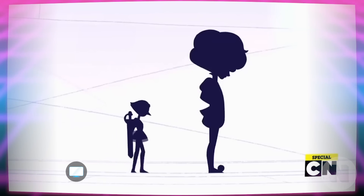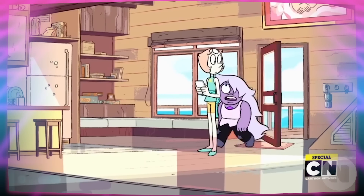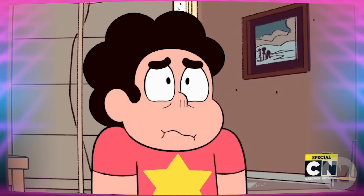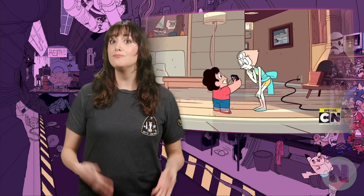Steven decides he needs to talk to Pearl about what he saw in his vision. He has another psychic dream — this time it's about Pearl being the one who shattered Pink Diamond. Confused, he asks Pearl to set the record straight, but she's physically unable to do so. When Steven receives a text from Pearl later asking to talk, it turns out that a mysterious person was doing the texting because Pearl can't find her phone. She asks Steven to climb inside her gem to try to find it, and he dives right in.